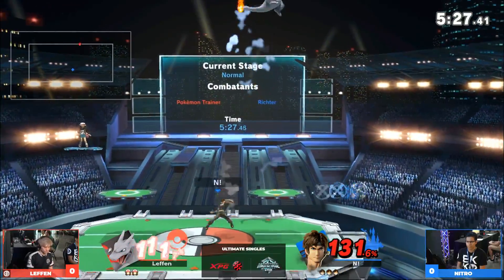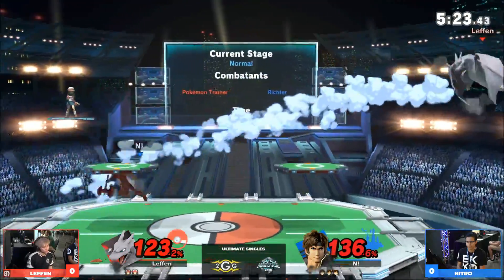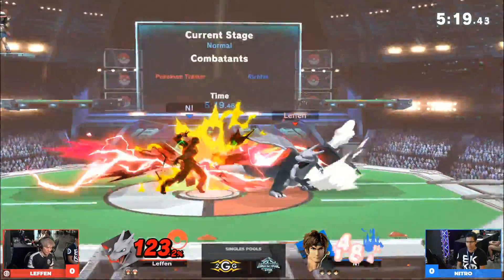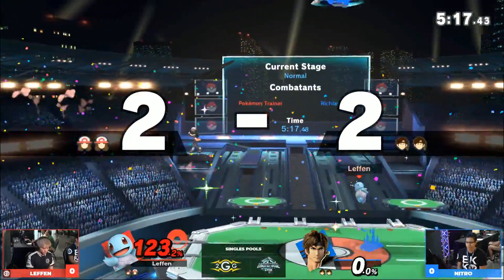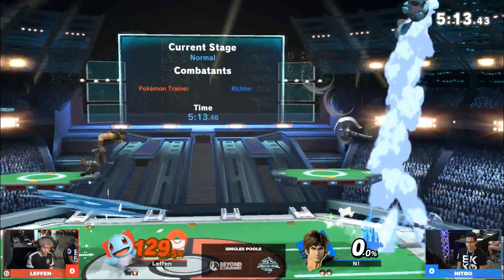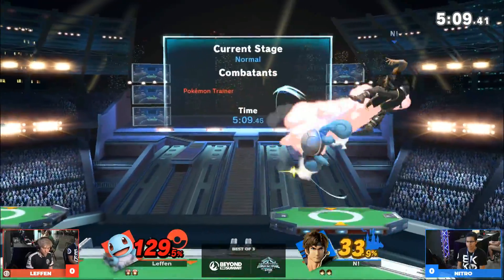And right now Leffen doesn't have an answer for this character at all, falling out of the up-smash. I don't know about Leffen staying big body here, but he needs a stock. He obviously doesn't want to get whipped out of nowhere. Almost got the full connection with the cross into the axe — could have been a real problem for him.